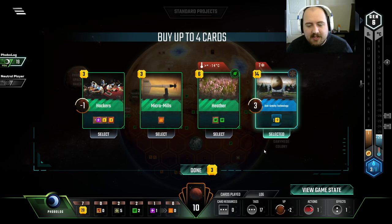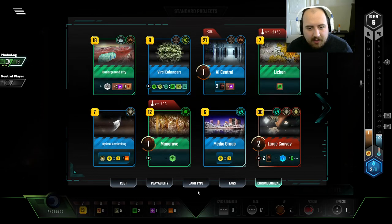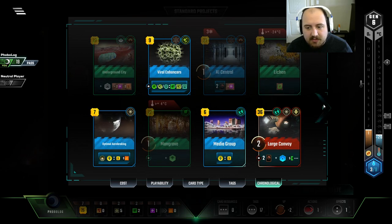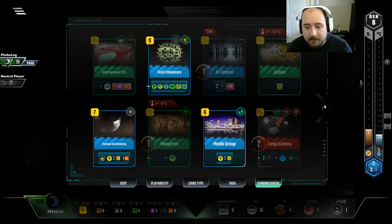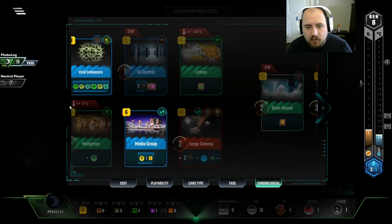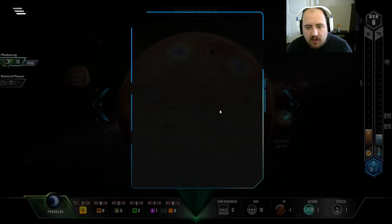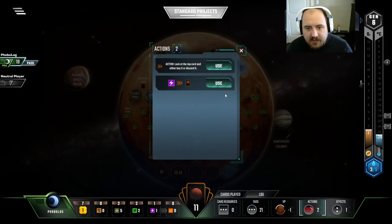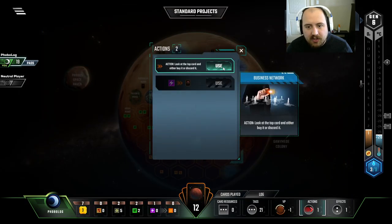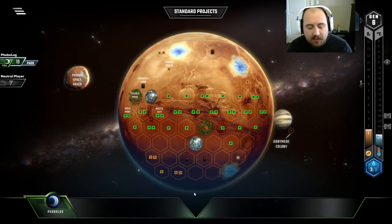All of this is so good. Even Micromills is good and we need the Heat. But I'm kind of in the camp of let's just play as much Science as we can as fast as we can. Development Center it is. So let's draw a card. I keep forgetting I should look at the card first and see if I want to buy it.